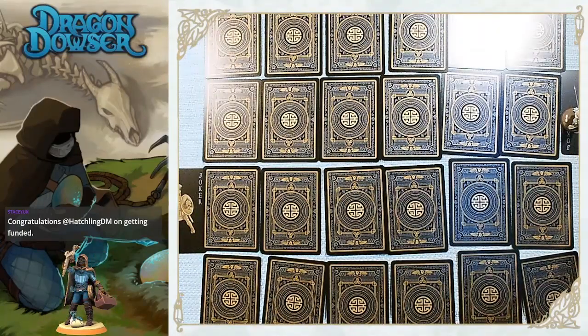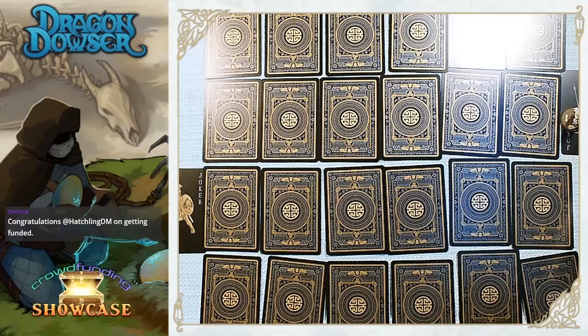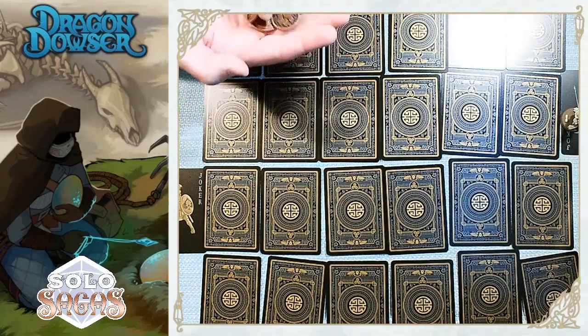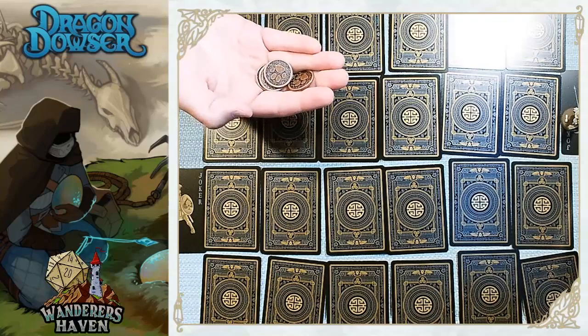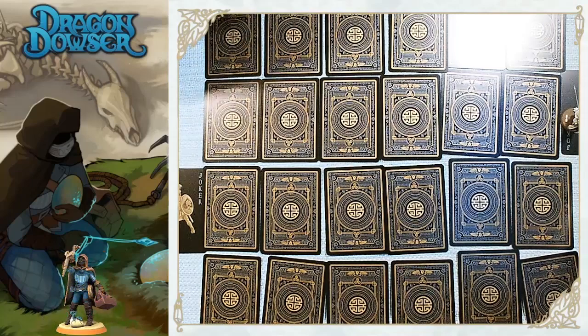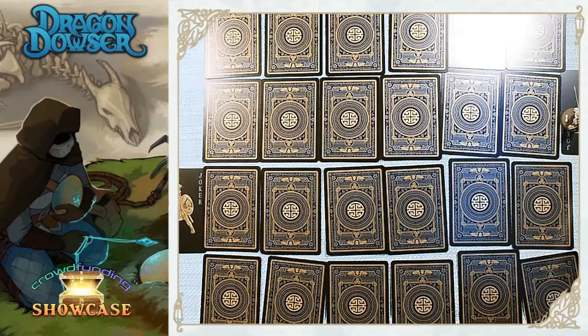We're going to start with eight resources - there are revised rules that say ten, but I'm going to try this with eight and see how it goes. I'll pull eight of these coins out - these are dog coins from Animal Adventures, which is super cute. Now it costs resources to move across the map, but you can find resources along the way.